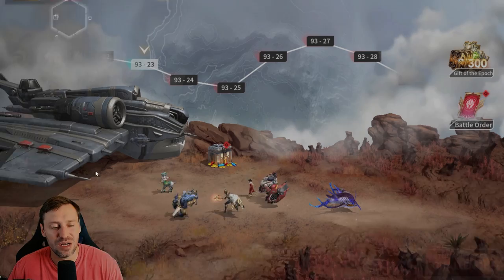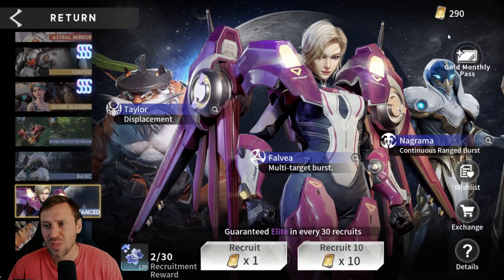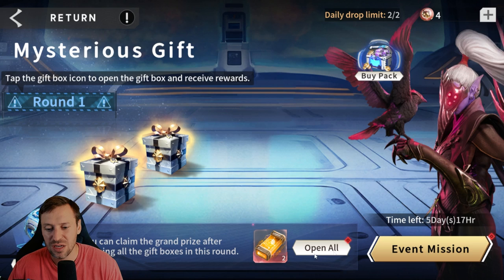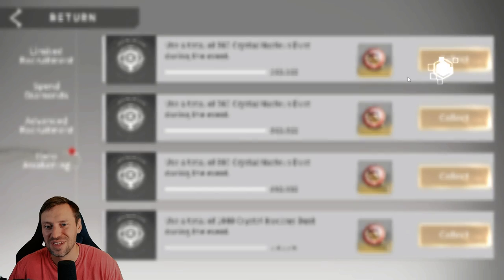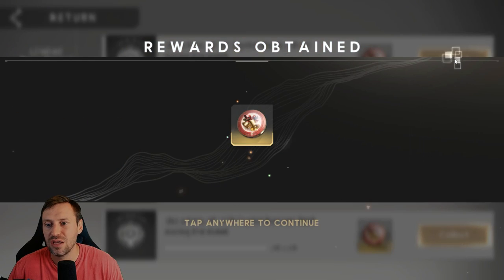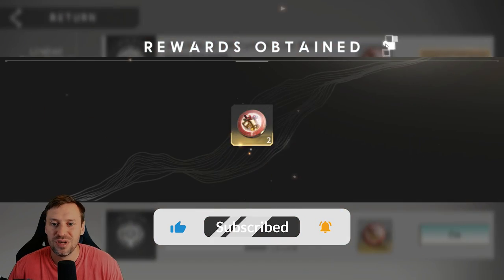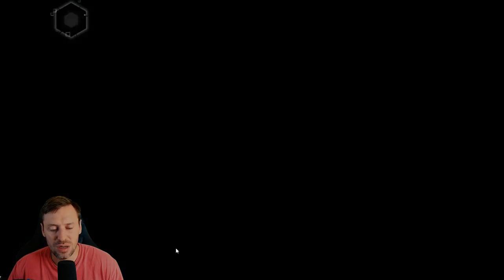The crappy yellow cards that we get, we want to save these as well and only pull during the mysterious gift event, so we can get extra wish coins. The other thing is whenever I awaken a champion, I hold off until this event comes around and then I start using that nucleus dust — it's the blue one.